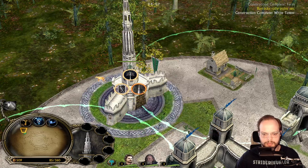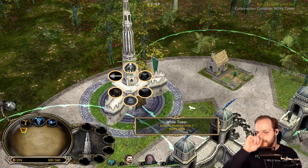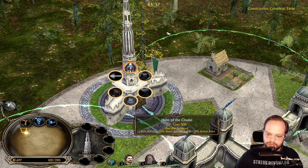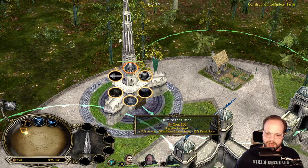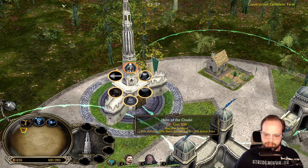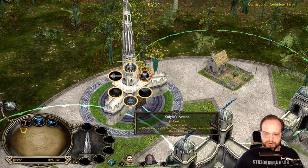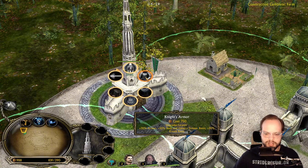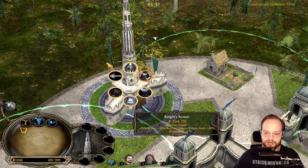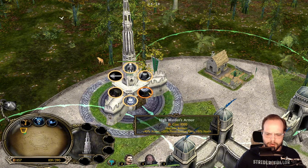If you come in here you have hero upgrades and you have heroes. This is a new system specifically for Gondor's heroes. We have the Helm of the Citadel costing 500 resources, which upgrades Baragon with 20 armor, additional 50 piercing damage resistance, and 20 additional knockback resistance. We have Knight's Armor for Faramir — 750 resources, 30 armor, 50 slash and cavalry damage resistance.